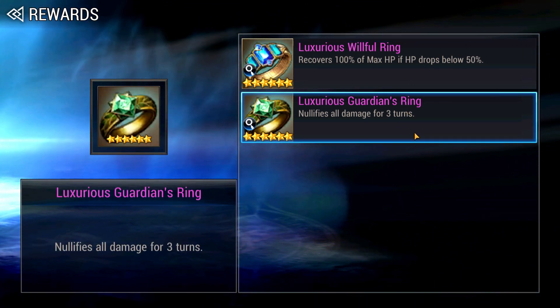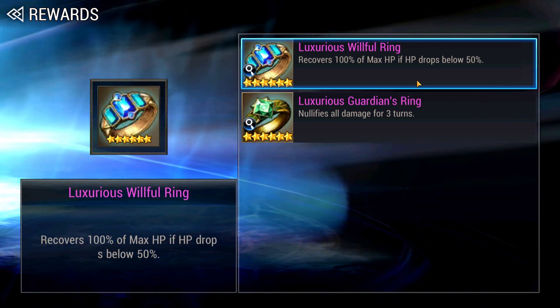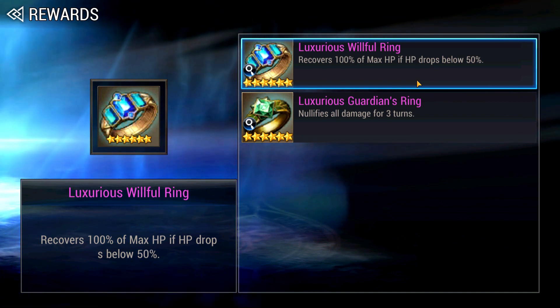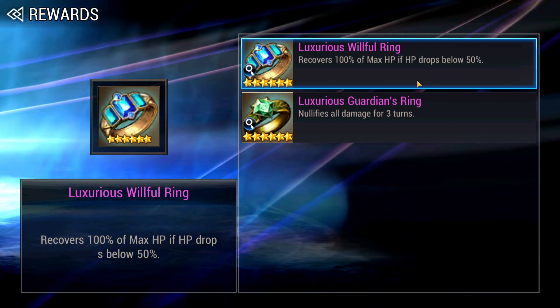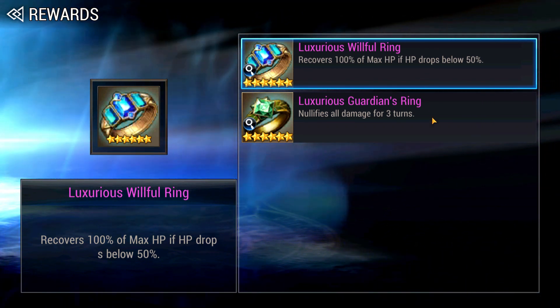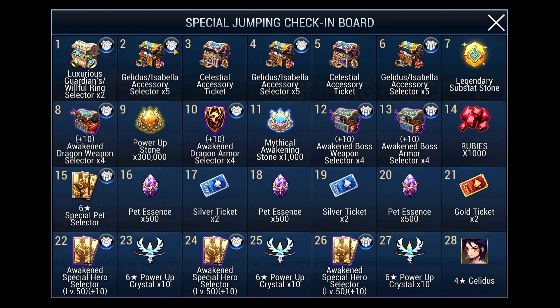The Guardian Ring protects you from any damage for 3 turns and it is used in PVP. And even more recently, due to tons of heavy damage dealers like Melia in Arena, the Willful Ring heals you back to 100% when your HP falls below half and is suited for both PVP and PVE. Honestly, getting just 1 copy of each or 2 copies of either isn't going to help because you need many many copies for your entire Arena team and PVE team eventually. So getting 1 of each is a decent choice.